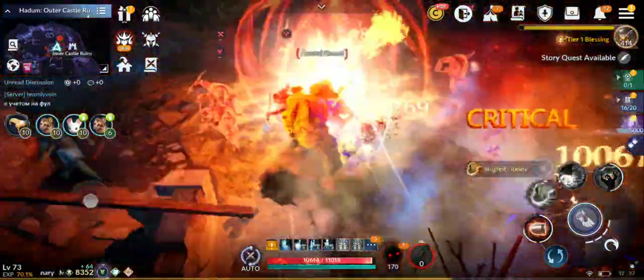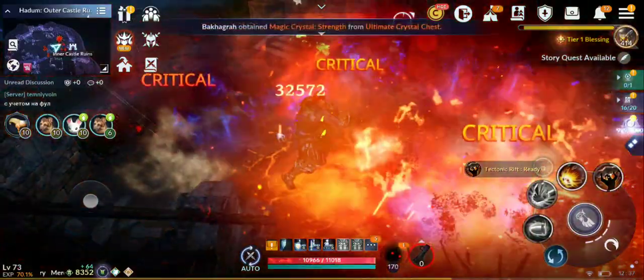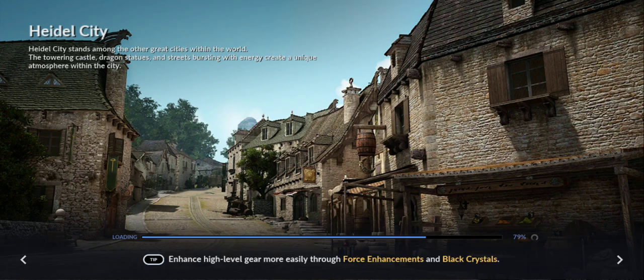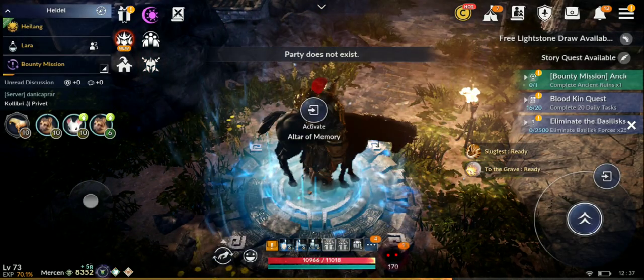There's also a shop where you can buy fragments with silver. Let me check if it's still there — it may have been replaced with the current event shop.